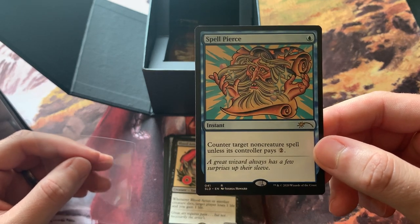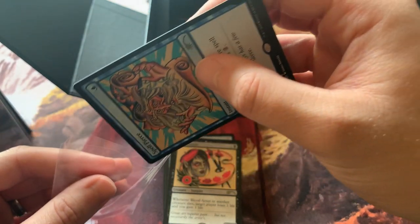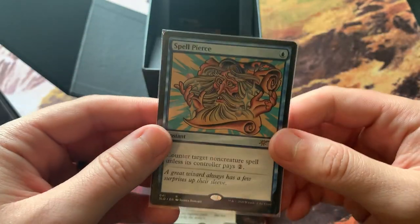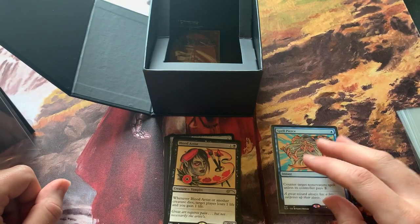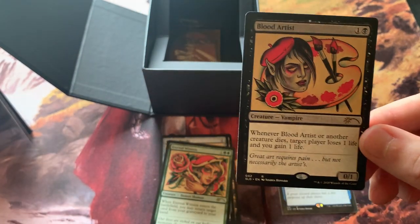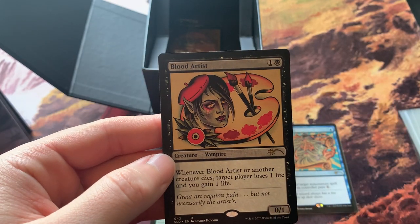First up from the Tattoo Pack: Spell Pierce — counter target non-creature spell unless its controller pays two. That's fantastic, that's gonna go in a lot of blue decks, a lot of commanders. I'll be using that in a commander. Then we have Blood Artist — I'll be putting this in my Korvold commander instead of some of the other Blood Artists that I have.